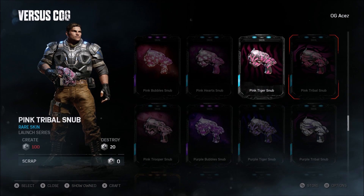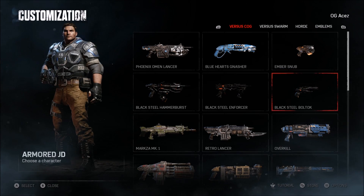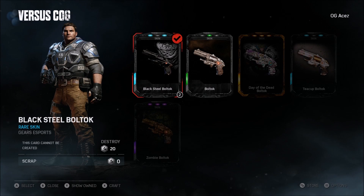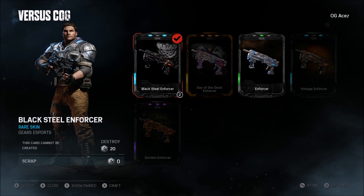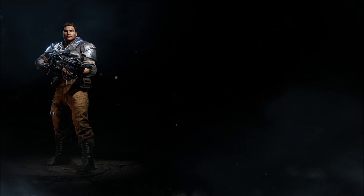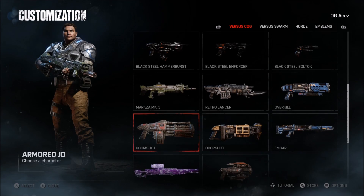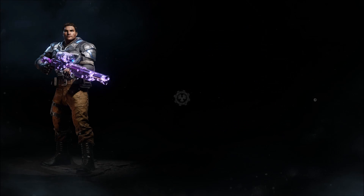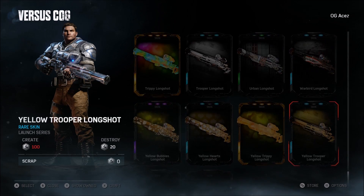This Ember Snub camo is absolutely sick — I love how it looks. I think I might have one more — yeah, the Pink Tiger Snub, and that's it for snubs. I've also got some of the Black Steel stuff from the esports packages. I dropped like 30 to 40 bucks on it and got pretty much nothing I wanted because I was really going for the Lancer and the Gnasher, but it is what it is.